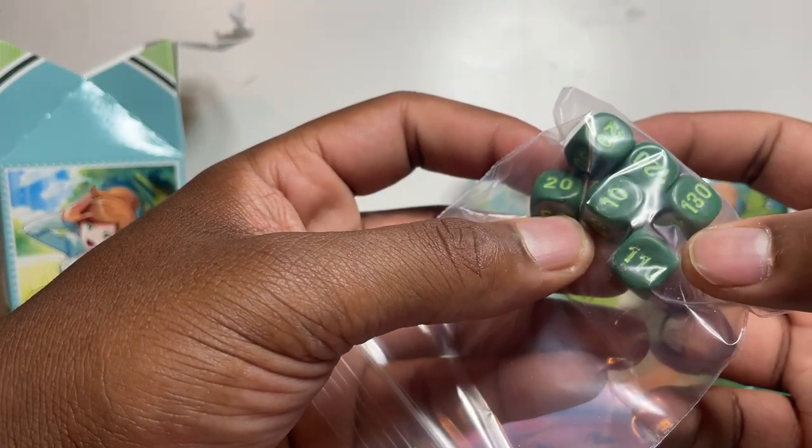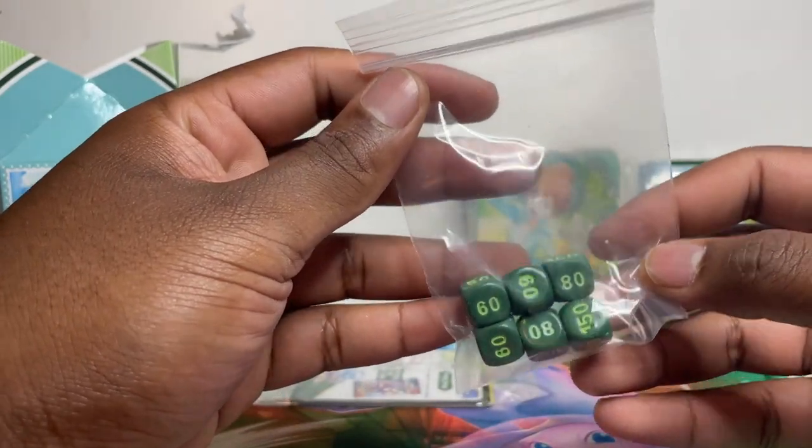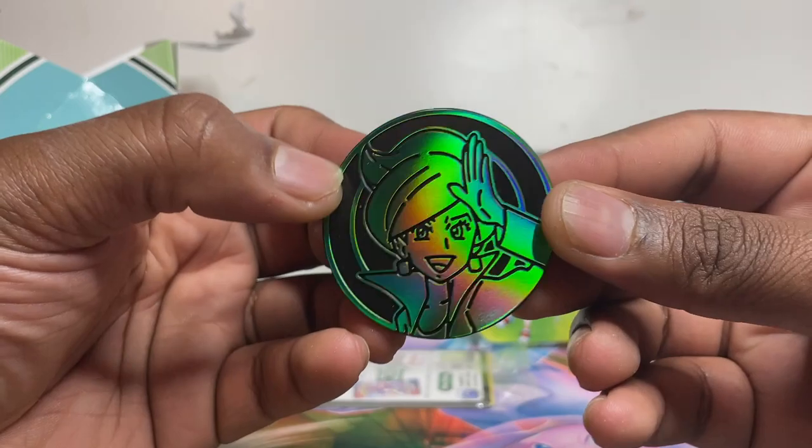That coin is horrible — the paint came off. They really rushed these out. But yeah, there we go — six damage dice, another poison marker, the burnt one, and then a jumbo coin featuring Professor Juniper.